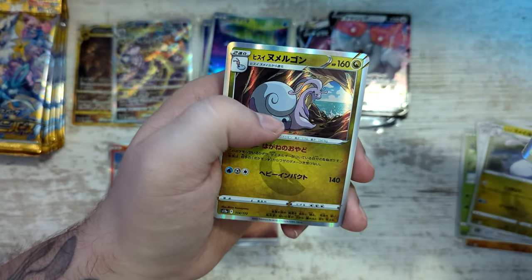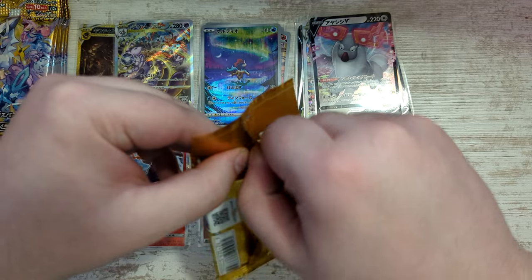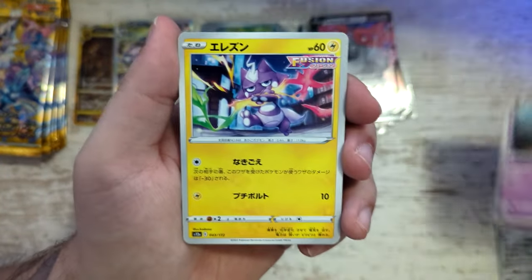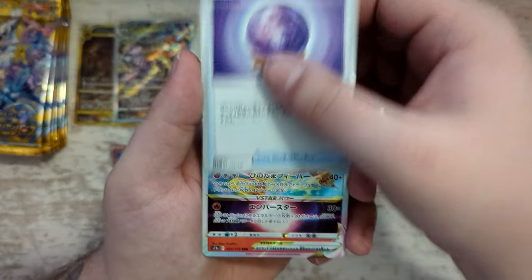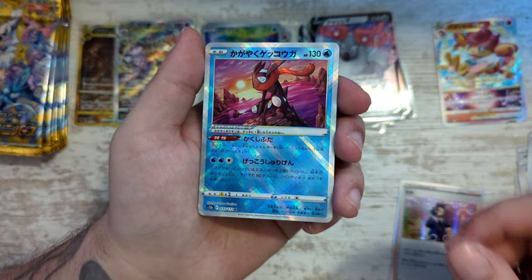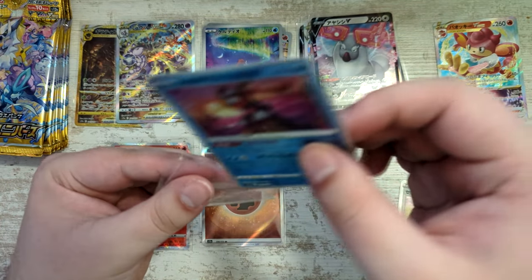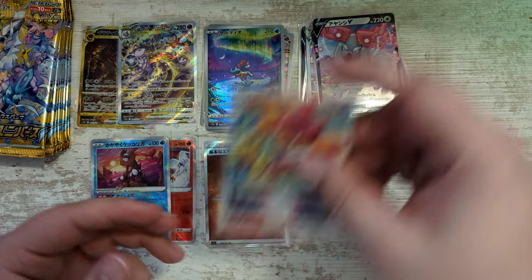Got the Ditto. And a Goodra as our Rares. But if you know this set, then you probably already know all the cards. Seeing them in person is always something different than just seeing them in a picture or on a video. As we pull another Adaman. We've got a Radiant Greninja — nice. That is a reprint. I want to say Battle Region, but that might be wrong. This one was definitely one of the first Radiant cards that we've gotten. But that's a nice, nice reprint.